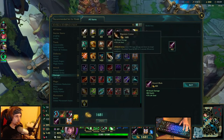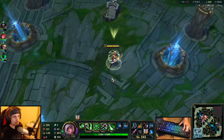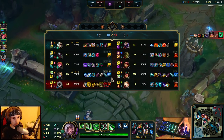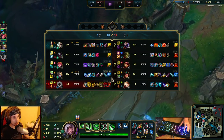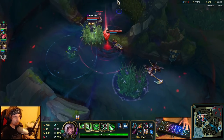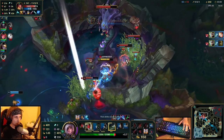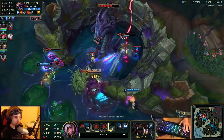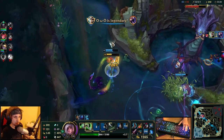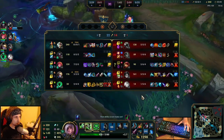It's GG right now — we have Guardian's Angel and we're already so strong. We have 240 CS at about 23 minutes, about 7 kills, and we already have Guardian's Angel so we're super tanky. We have a 4-level lead. How are they ever going to take me down right now? They will never take me down this game — I'm unkillable! We have 10 kills, let's go!